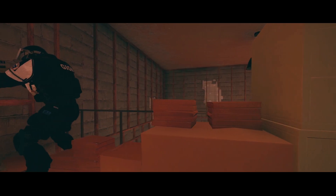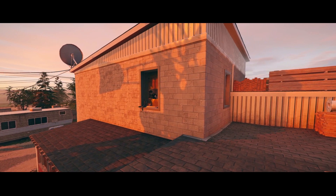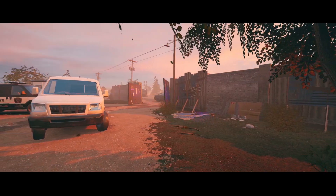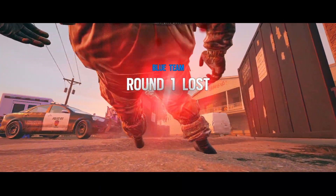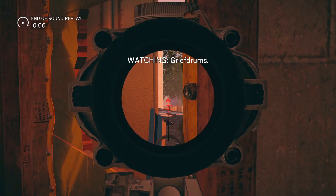Tip number 1 is going to take place on Oregon. This is going to be a spawn peek and I believe it was the bald genius Sergio that first found this one. It is going to give you a line of sight from the small tower on Oregon all the way over to the spawn in front of the main door. It is an absolute beast and people are just not going to know where they got hit from until it is way too late.